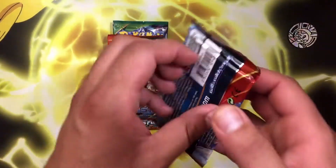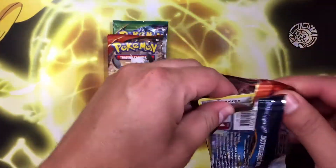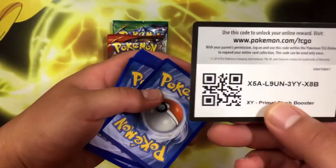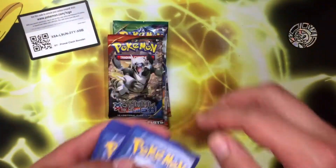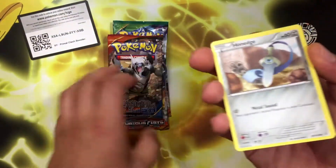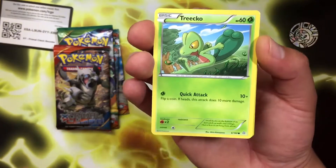Here we go guys, let's start with this Primal Clash and see what we can get. I'm going to be going through this kind of quickly so it doesn't take too long. There's the code — let me know what you guys get in the comments down below. We'll go three and two and let's see what we can get. First card looks like a Han-Edge, I believe.